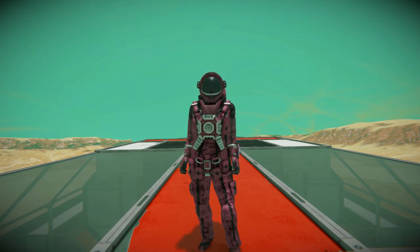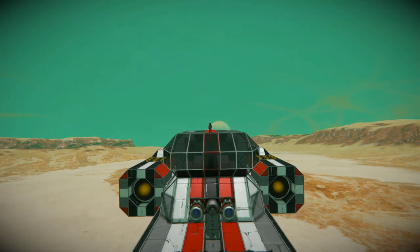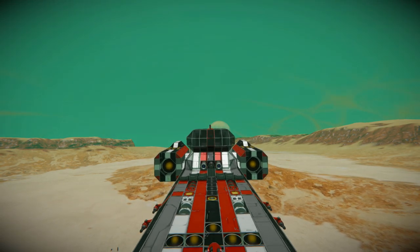Hello and welcome back to another Space Engineers Showcase video. In today's video I am once again taking a look at one of your designs that you have linked me in the comments section of one of my videos. After today I have chosen the Charmin Goffron Corvette Mark 1, which is this thing right here.